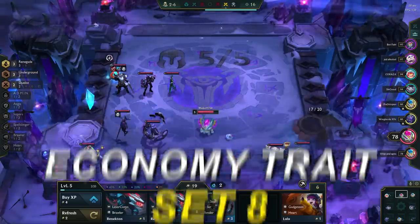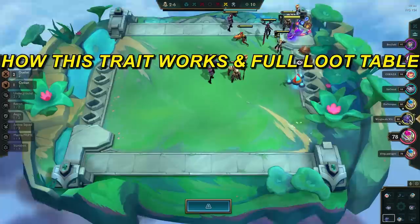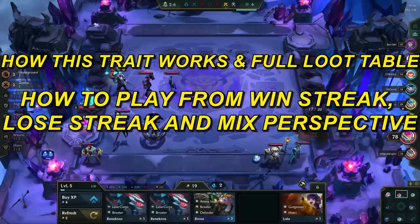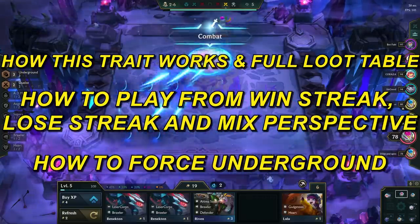The new economy trait in set 8 is called Underground, which can grant you enormous rewards if played correctly. In this video, I'll be going over how this trait works and its full loot table, and how to play the trait from a win streak, loss streak, and mixed perspective, then I'll show you the most effective way of forcing Underground every single game to get those giant cashouts.